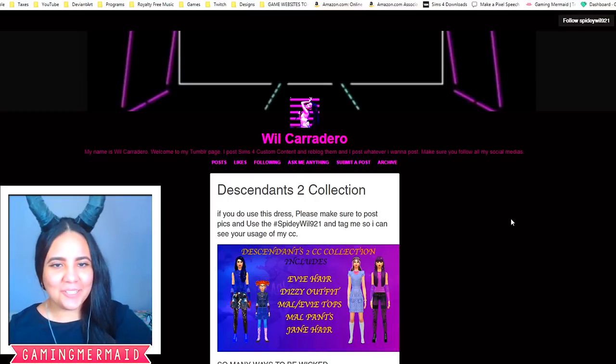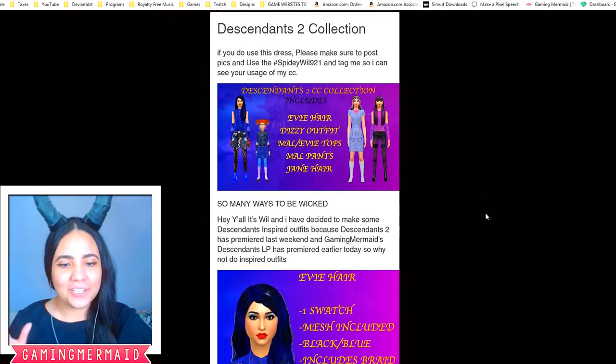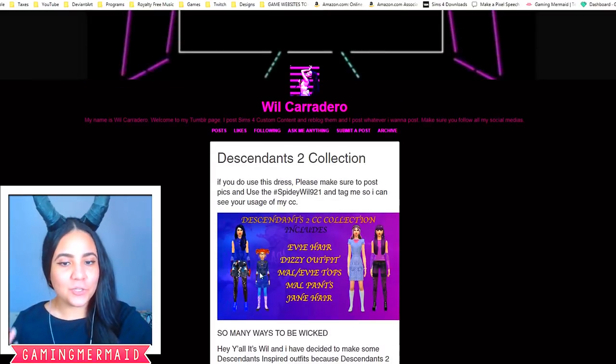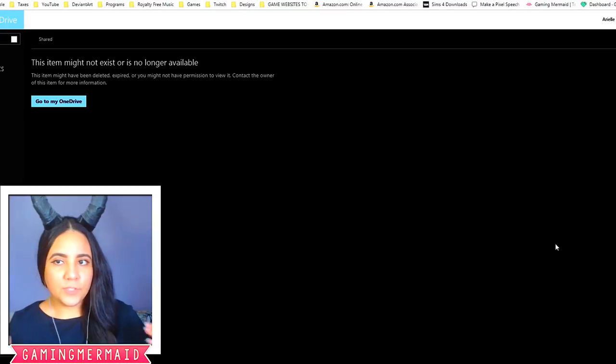Another great source is Spidey Will. He made his own custom content for Descendants as well. So if you are curious or interested in a deep blue color for Evie's hair, or you want some other outfits for Dizzy, for example, you can definitely check out his blog as well.